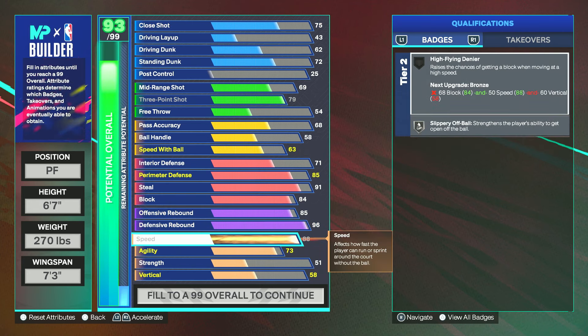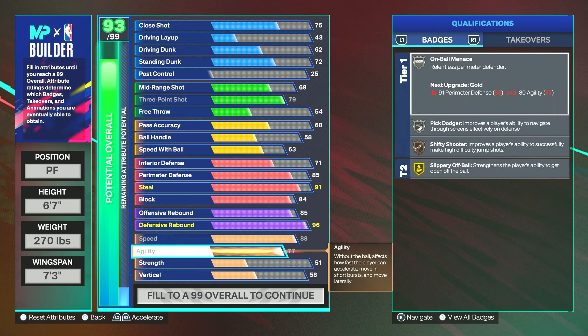For speed you guys want to go 88 — max speed. Having max speed is extremely important for playing switch-hedge defense and also getting to the paint fast enough for box-out positioning. There's an incredible difference: I have an inside build with only 80 speed and this build has 88 speed, and the difference on the defensive end is incredible. I always recommend people to have high speed builds no matter what position — as a lock or a center you should always have an 88 speed.